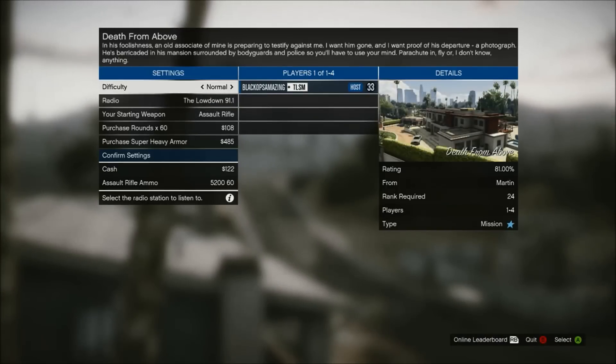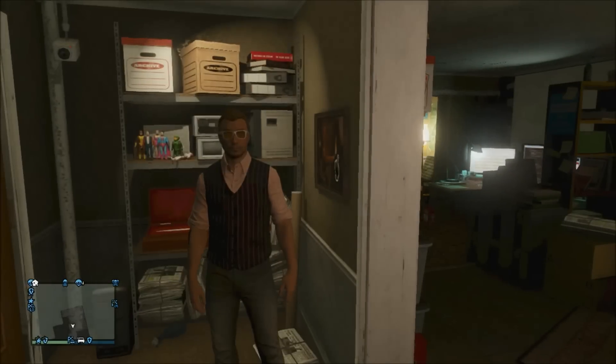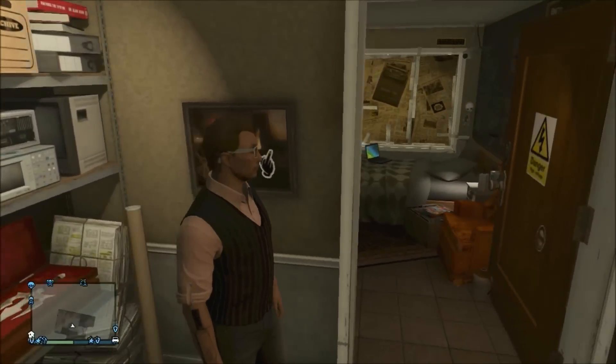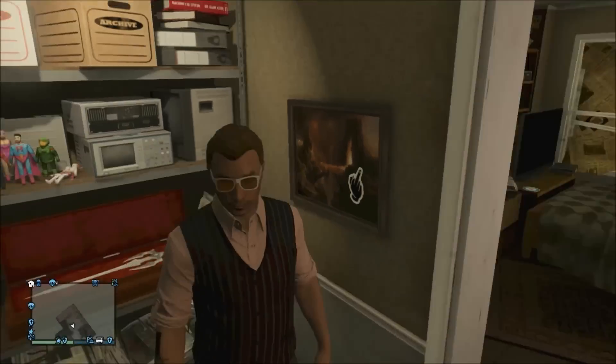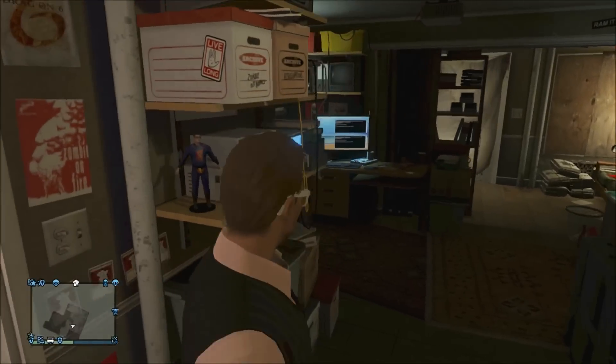What you need to do next is do a glitch. You need to ring up someone and request the job, then accept the job. Once you've got onto the job screen, all you need to do is simply back out and you should be inside of Lester's house. So that's the first part done — that's how you can get inside of Lester's house in GTA 5 Online.